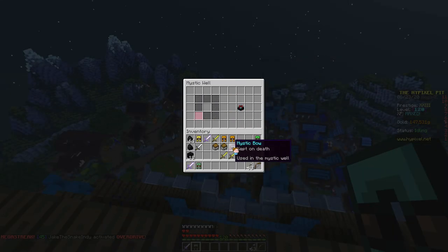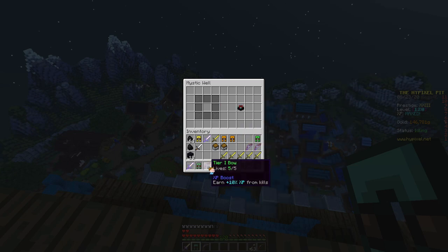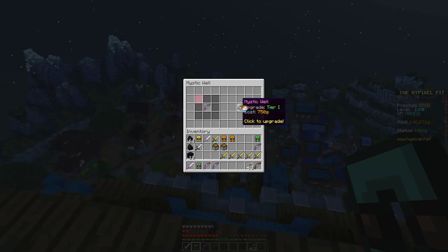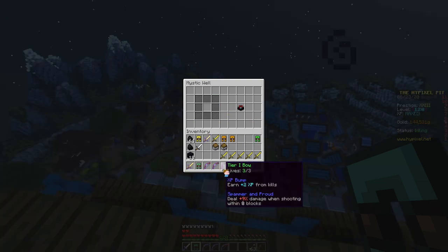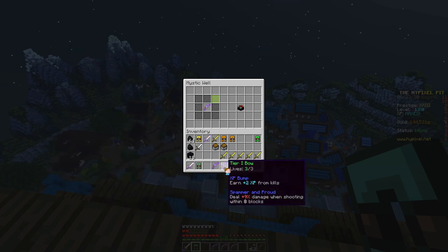Let me do the swords first to get that out of the way, because everything else is pants. XP Boost bow — since I don't have money I won't tier 2 that. Gold Bump — okay, Spammer and Proud — that's not good. XP Bump — amazing. I kind of want to tier 2 these.